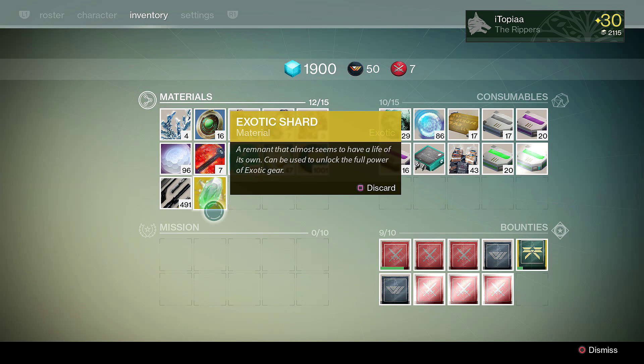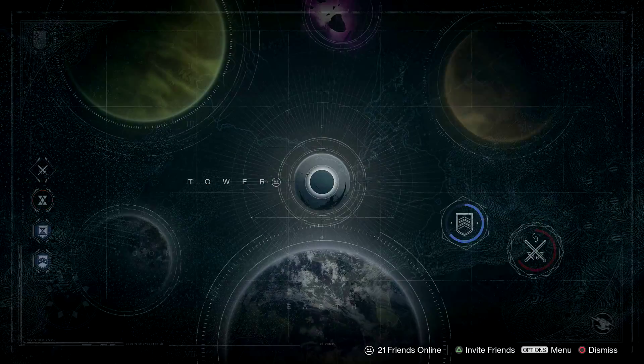Is this the only way to get exotic shards? No way — you can also buy them for 7 strange coins from Xur.